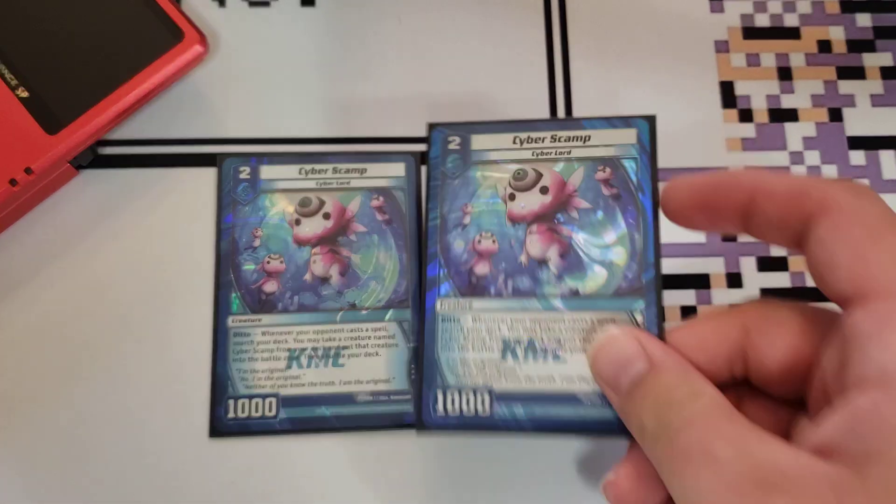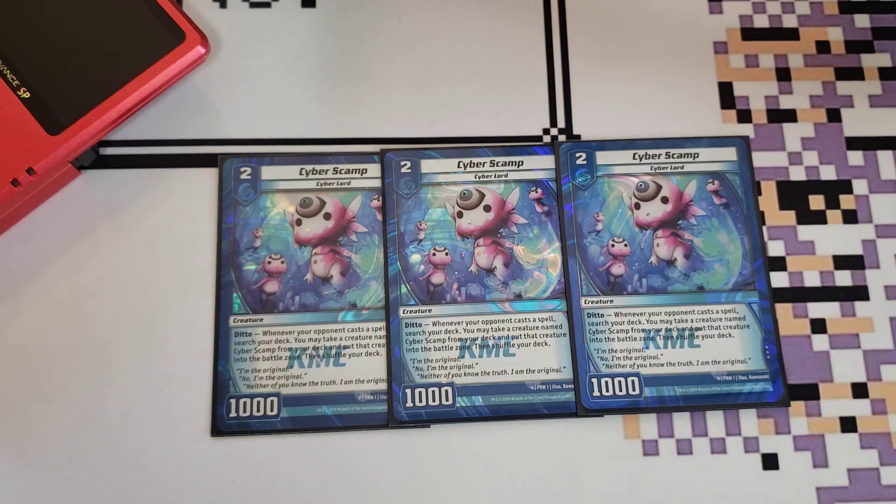So once we get into this, we start off with three copies of Cyber Scamp. I'm sure this got off a lot previously. But if you're new or don't know what this card does, it's a super 1,000 body. While you control this card, if your opponent were to activate a spell card, you can search your deck for another copy of this card and play it for free. This is great for two reasons. One, you get a free copy of this card out of your deck, so it's a free body that can further push your opponent on your next turn because it won't have Summoning Sickness. And that's pretty good — a little bit of aggression and some pressure on your opponent.